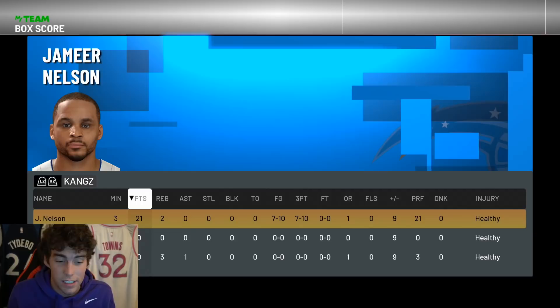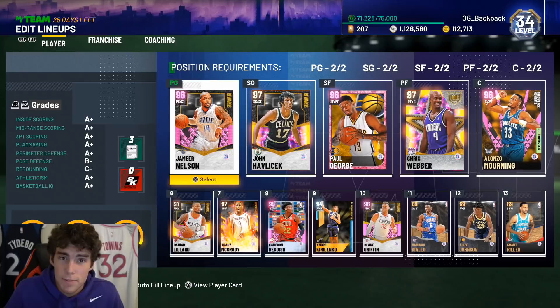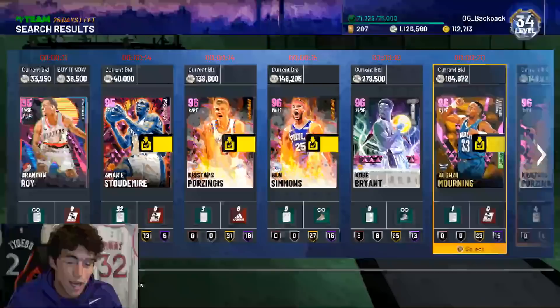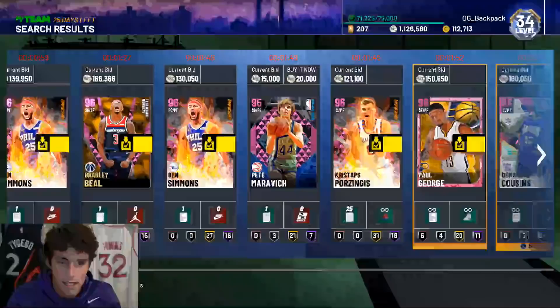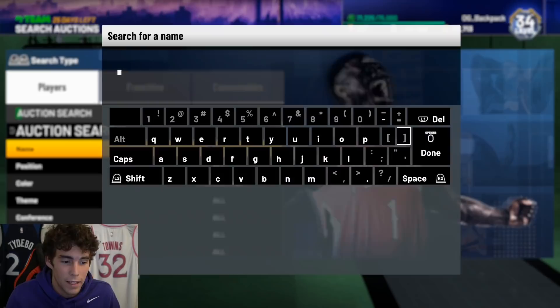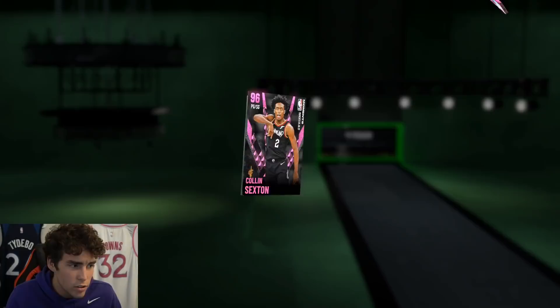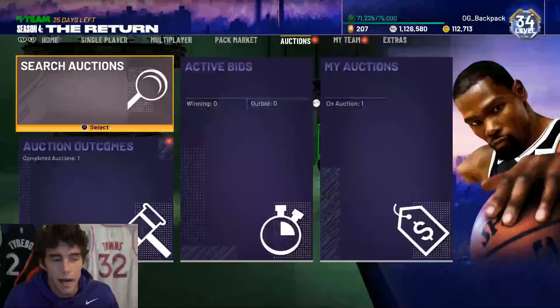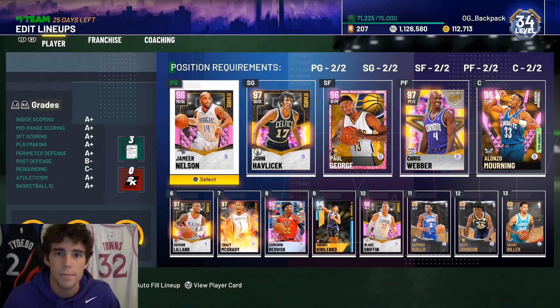Is Pink Diamond Jameer Nelson a fun card to use? Absolutely. I think he's going to be even better on next gen. But does that mean he's worth locking in MT? Absolutely not. We have a lot of point guards on the auction house that are super good — guys like Ben Gordon and Colin Sexton. I would say Jameer Nelson feels most similar to Colin Sexton. I do still think Colin Sexton is a little bit better on current gen, but on next gen Jameer might edge him out because of Hall of Fame steady shooter. Fun card to use, not worth locking in — that's my final takeaway. Hope you guys enjoyed the video, drop a like, subscribe if you're new, and as always I love you guys — have a blessed day.